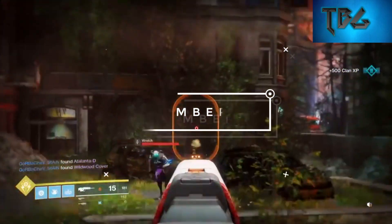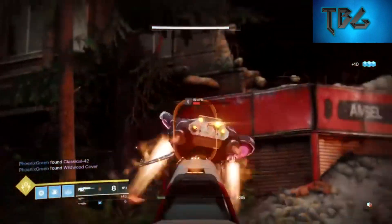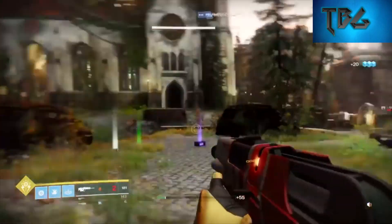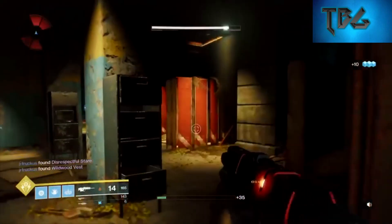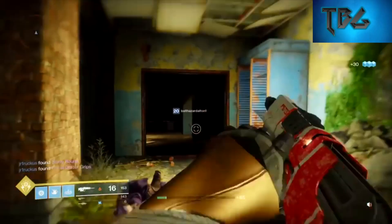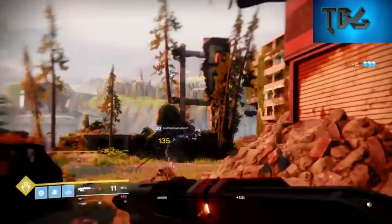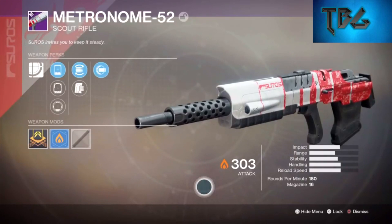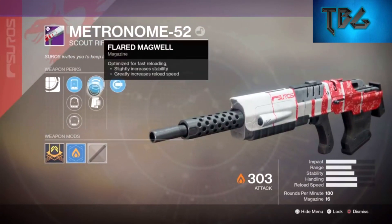At number one, we have Metronome-52, a legendary scout rifle with a high impact, 16-round mag, and 180 rounds per minute firing rate. It's a bit slow on reloads, but so are most scout rifles. Its perks include Precision Frame, sight options, Flared Magwell or Appended Mag, and Full-Auto Trigger System — which lets you hold down the trigger for continuous full-auto fire. Scout rifles deal enough damage per shot that you don't need a faster rate, but having full-auto guarantees the fastest shots possible, which can be the difference in life-or-death PvP situations. It reminds me of the Mida and is highly viable in both PvE and PvP.